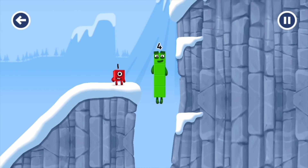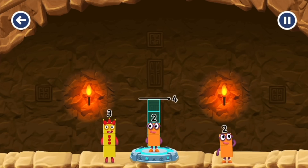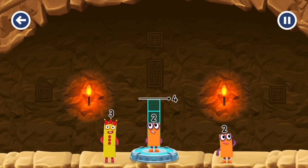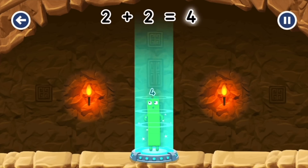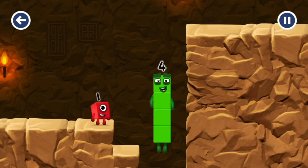I am four! Have we met the four? Good job! Add number blocks to make four! Two! Three — try a smaller number. Two! You've solved it! Two plus two equals four!